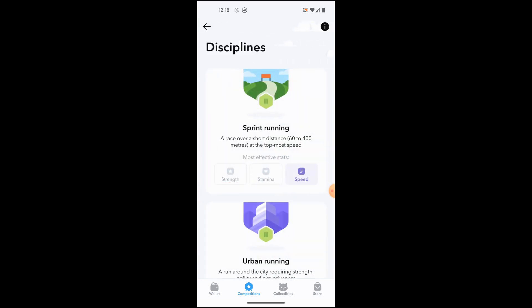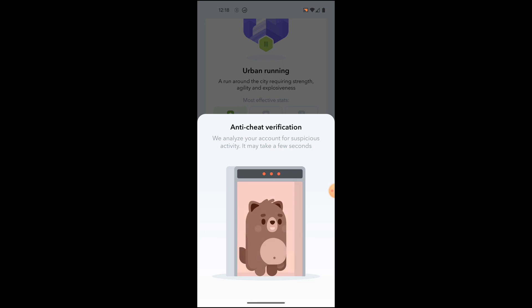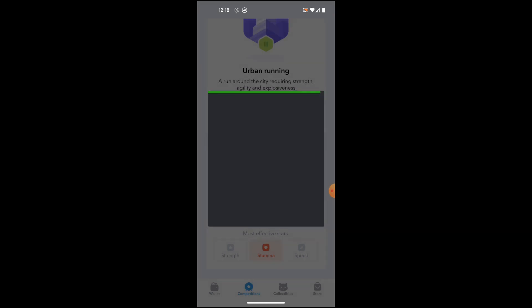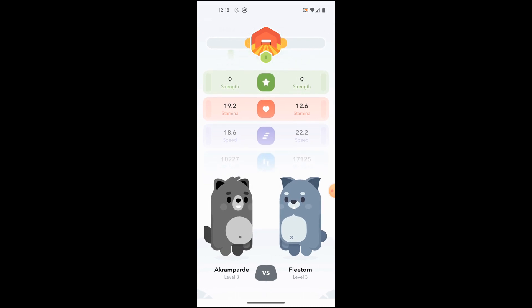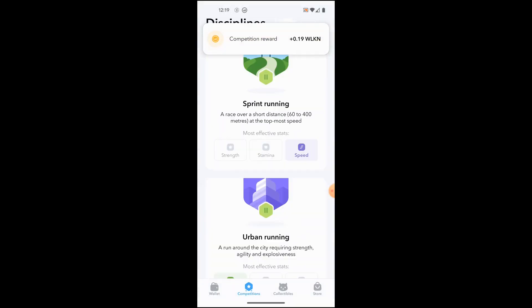So to compete I just choose one of three options — my character has best stamina so I pick stamina. It does this anti-cheat thing sometimes to check you're not a bot, because obviously people set up bots to earn this token. Basically it randomly finds someone and then we compare stats. It's very gamified rather than a game. Looks like I'm going to win this one — yes, I win and get a bit of the in-game token.